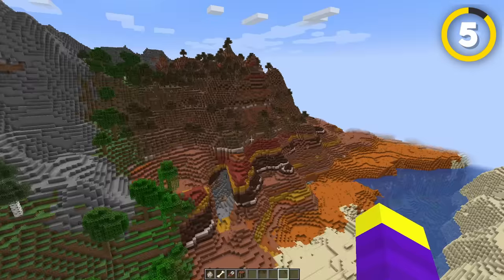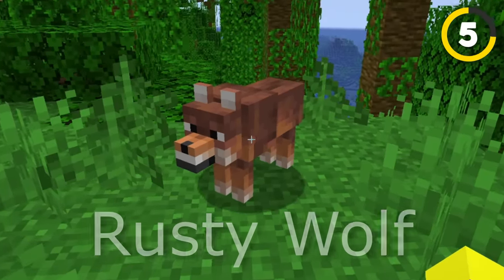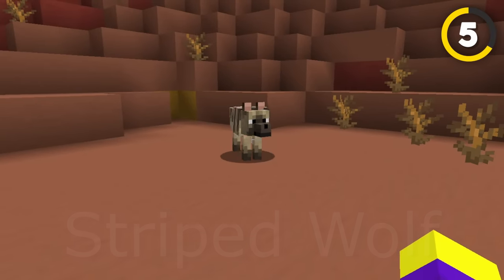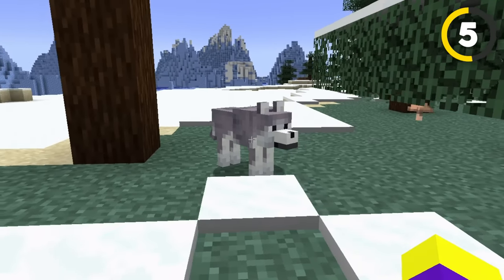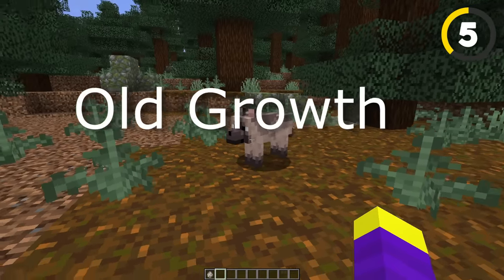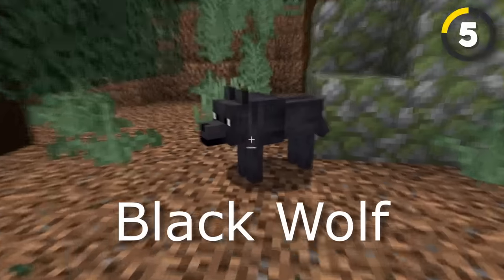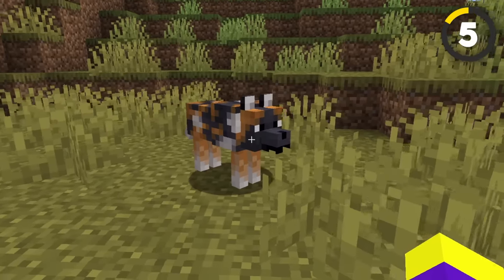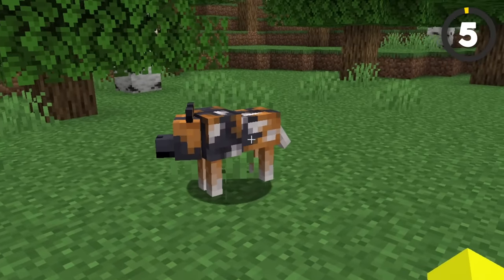But this isn't the only update that dogs received, as you can now find different breeds of dogs depending on what biome you're in. You can get a rusty wolf in the jungle, a striped wolf in the badlands, snowy wolf in a grove biome, the ashen wolf in a snowy taiga, the woods wolf in the forest, a chestnut wolf in the old growth spruce taiga, and don't confuse that with the old growth pine taiga that has a black wolf. And finally we have the spotted wolf in the savannah.